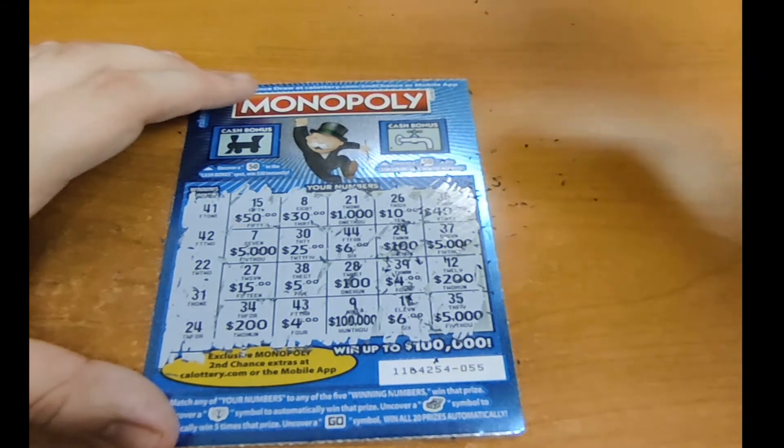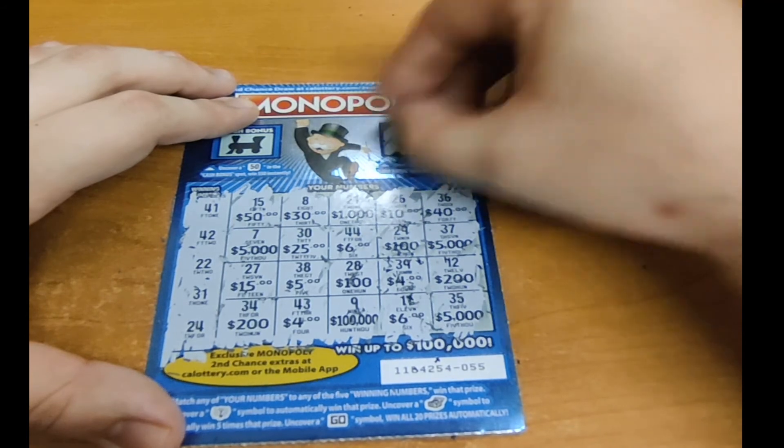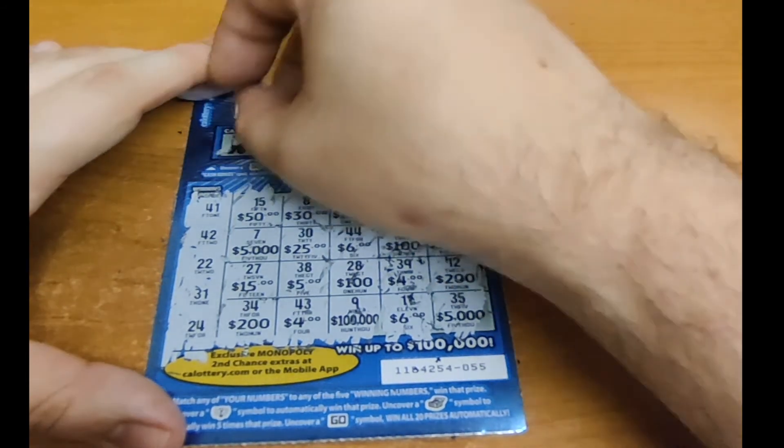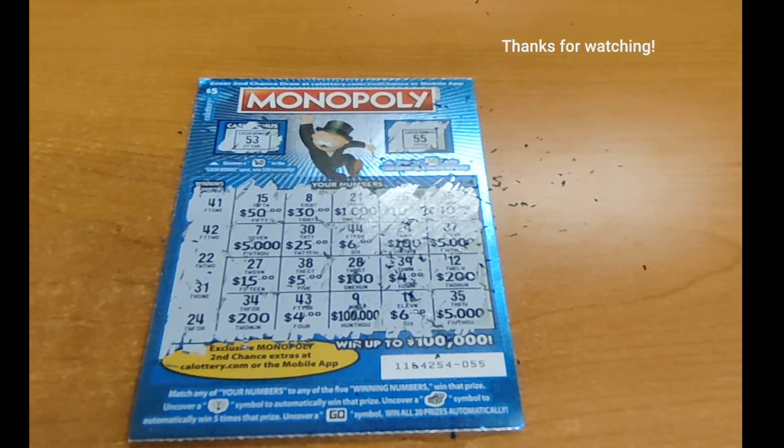Let's see the $50 cash bonus. Let's go with the right one first — 55, not a winner. And 53, not a winner. Well, thank you. This has been Sam I Am for The Gambler. Thank you for watching — don't forget to like, subscribe, and click that notification, and we'll see you in the next one.